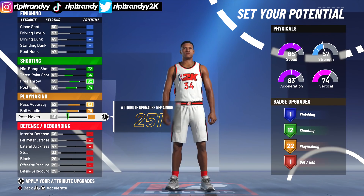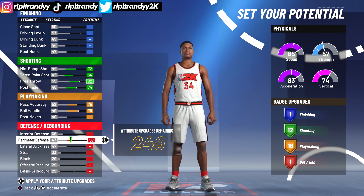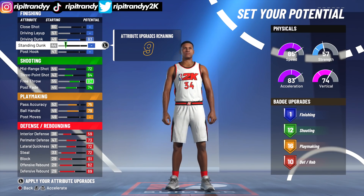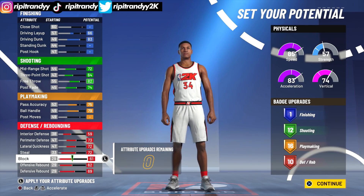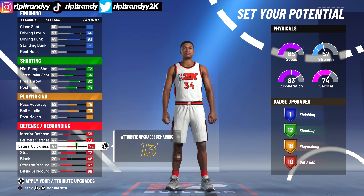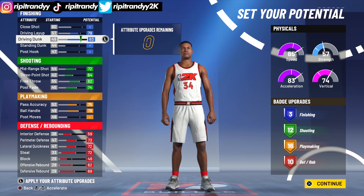The rest you can just mess around with, so I'm gonna go ahead and drop this down so I can get 16 playmaking badge upgrades because we gotta upgrade the defense a lot. We got 10 defensive badges when we max out everything, which isn't the greatest but it's also not terrible. I can lower my block by 13 until I drop a defensive badge upgrade, so that gives us 13 extra upgrades to use.